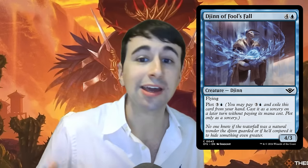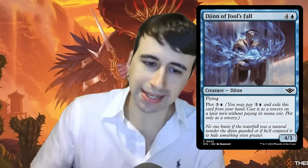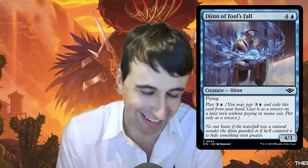Another thing Plot does: sometimes the plot cost is cheaper than the card's mana value. For example, Djinn of Fool's Fall is four and a blue for a 4/3 flyer at common, but its plot cost is only three and a blue — four mana. If you aren't getting pressured and can afford to spend four mana to 'do nothing,' the next turn you cast the Djinn for free and essentially save a mana. Plot helps you not waste your mana, similar to Foretell — on those awkward turns where your hand is all five-drops, instead of doing nothing on turn four you can plot, then on turn five cast a five-drop plus the Djinn for free.